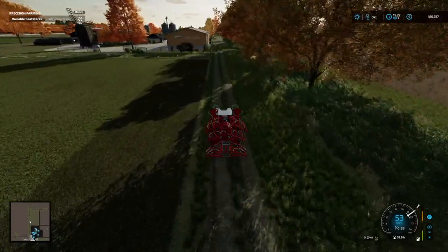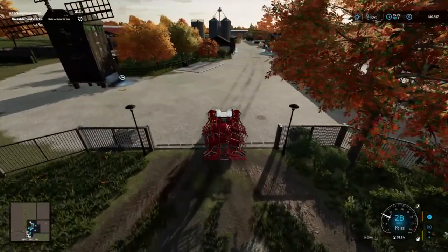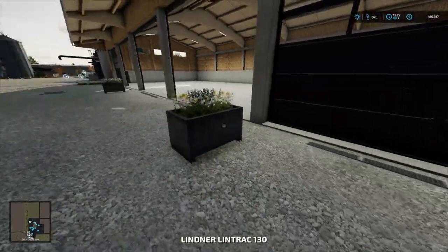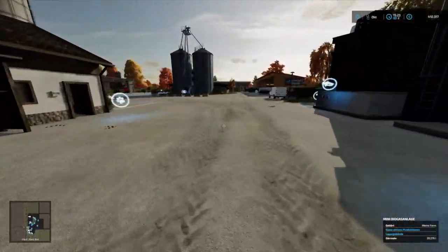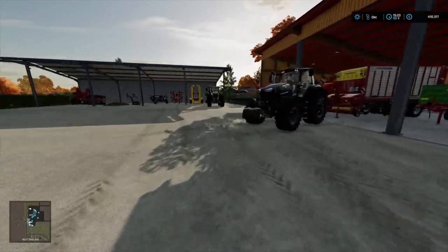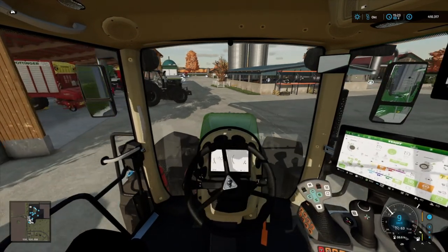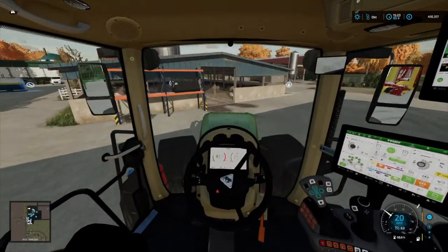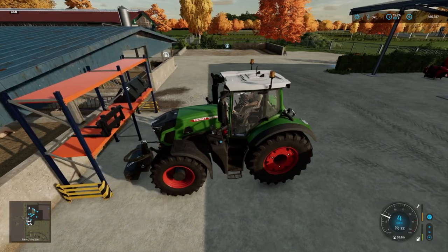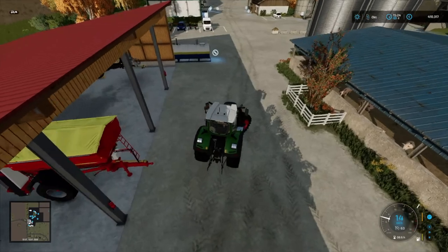Dann schauen wir mal, wie sich das Ganze hier verändert. Dann stellen wir den jetzt aber erst mal vor das Tor – Stopp, Motor aus. Dann werden wir mit unserem Fendt. Motor an. Und da haben wir auch ein neues Regal – mit dem Regal werden wir unsere Frontgeräte und Ähnliches lagern und natürlich auch unser Gewicht. Jetzt müssten wir ja im Düngelstreuer – oder in diesem Streuer hier – noch Kalk drin haben.